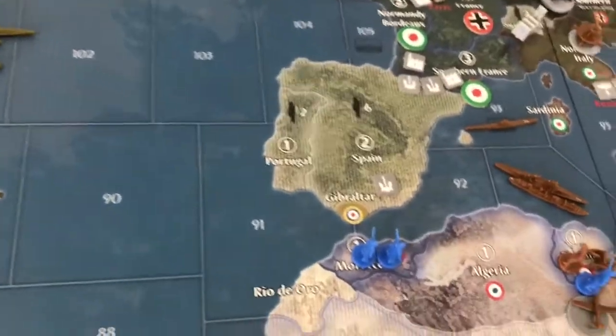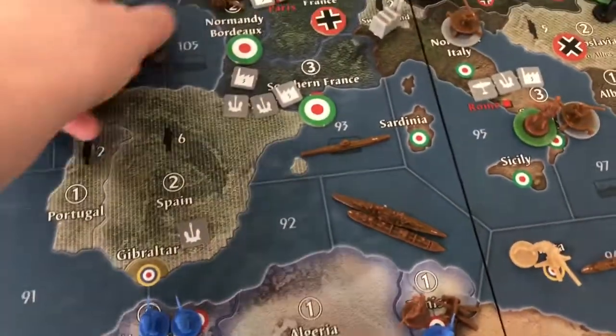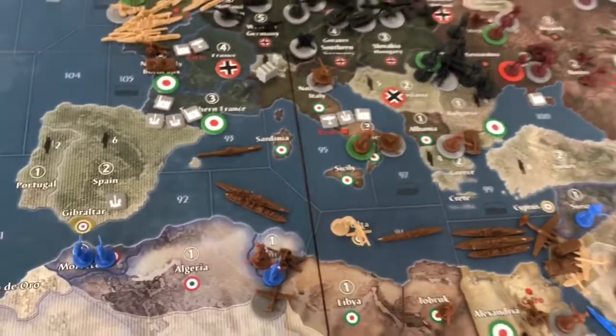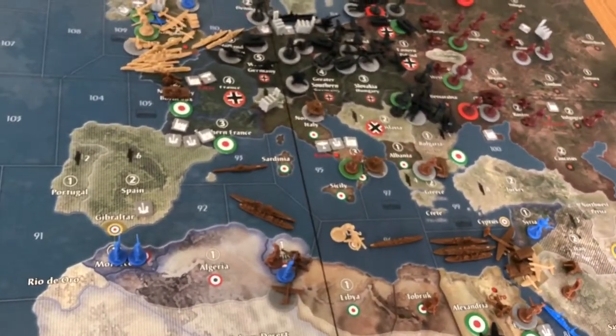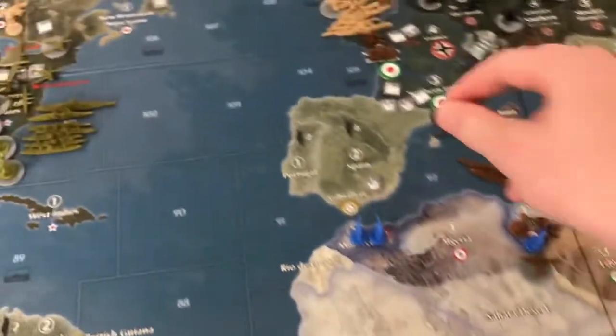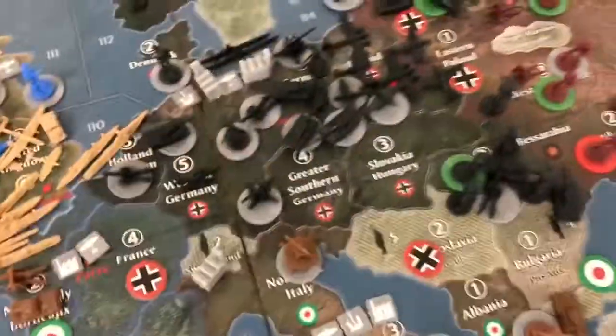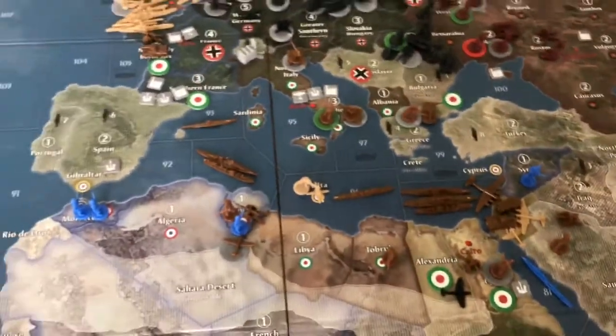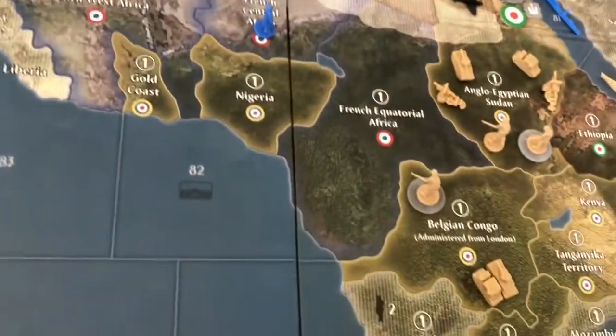We put the tank and artillery there. Italians are going up two; Brits are going down one, two — because the Brits had taken control of that territory. Actually, that's wrong — unless Paris is liberated, the French don't get those IPCs. So the French are down where they need to be, and the Brits are down one, two, unless Paris is liberated and then they get all those back.